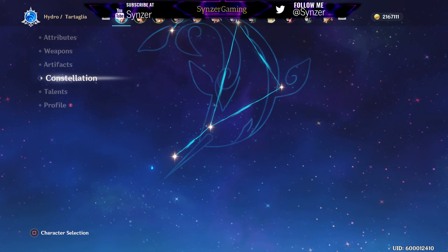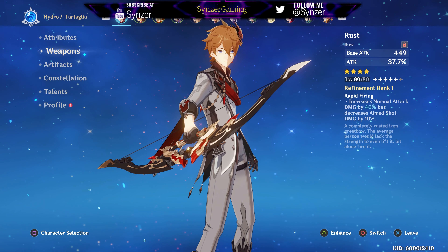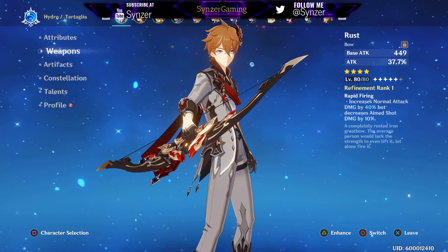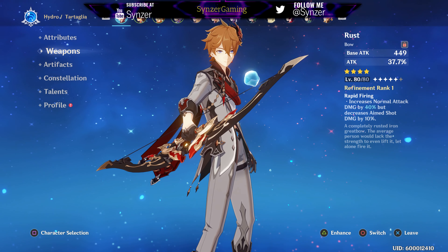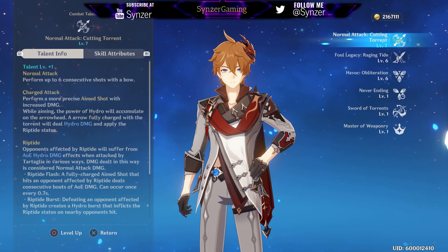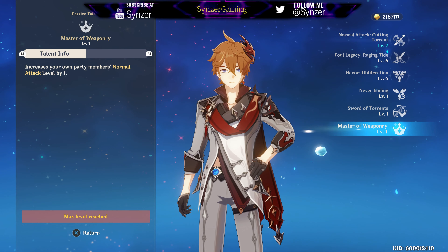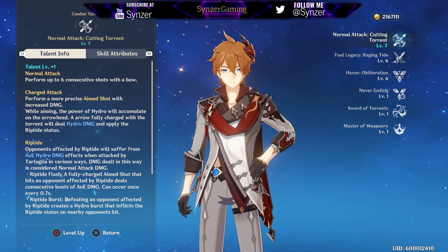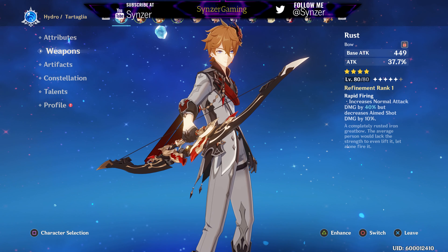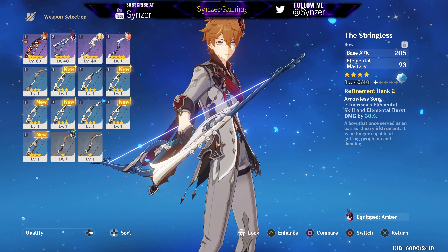I'm going to go over the weapons and artifacts, then finish with showing him fight the fire world boss. I'm using Rust, and I think Rust is definitely one of the best. I have one refinement — it's 40% at this level, and 80% at max refinement. It increases normal attack damage by that much, which is great because most of Tartaglia's damage is going to come from normal attacks. The Riptide damage also counts as normal attack damage, so Rust is really strong.